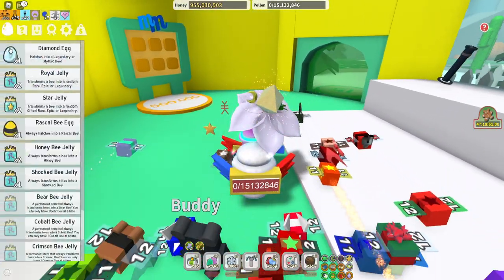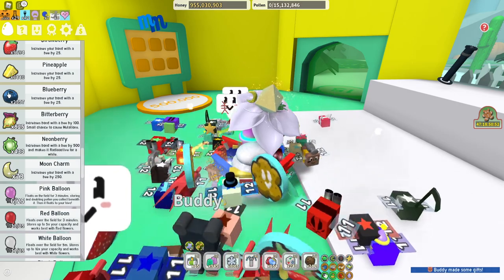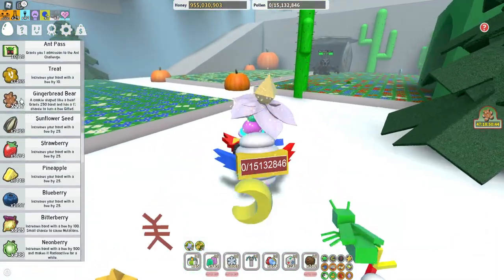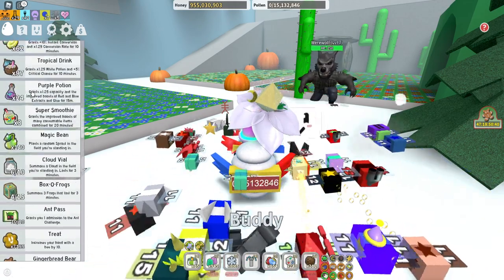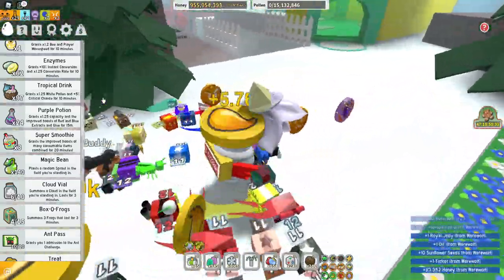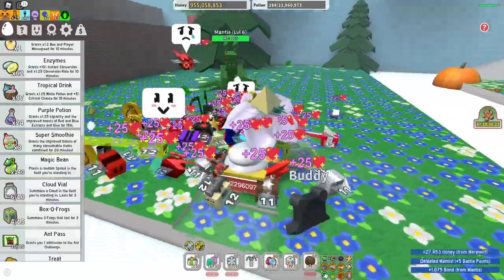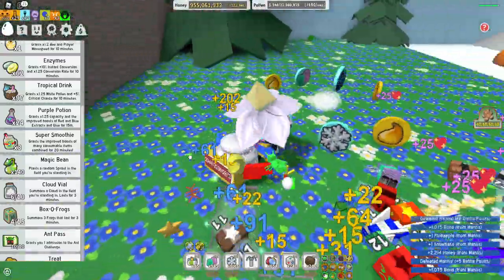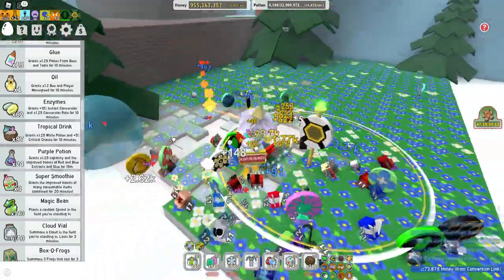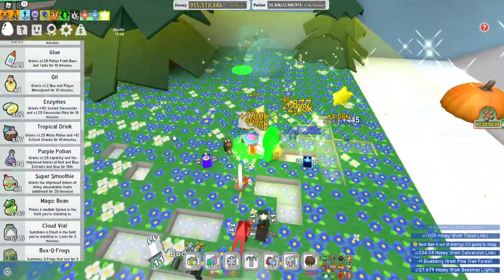Another very, very important part - don't waste your resources. That's the number one mistake people make. Don't do field boosts, don't go for field boosting, don't waste your items. I catch myself sometimes thinking I could put a purple potion in there, or use a cloud vial, or use some beans. Don't do it until you're in the end game. You will need those resources to craft very important materials that you need to become good.